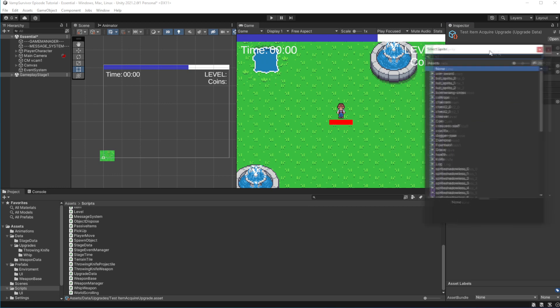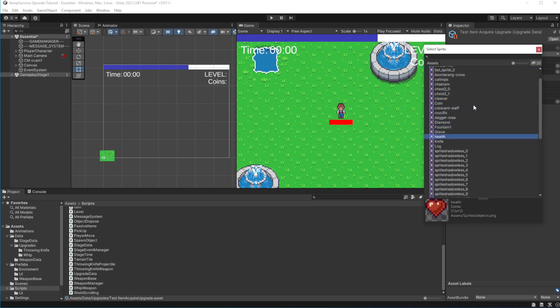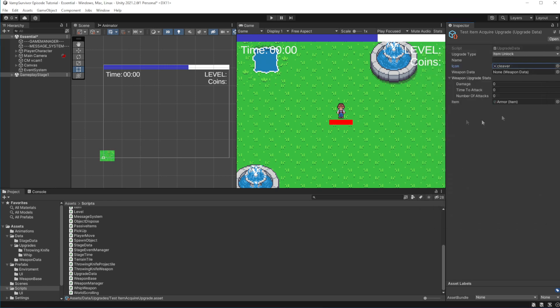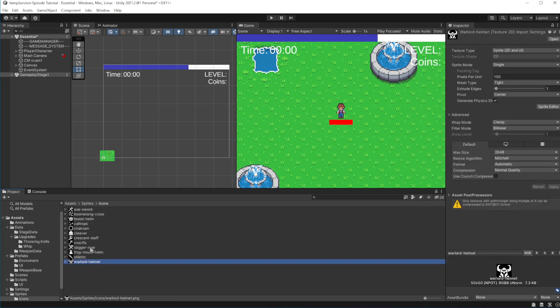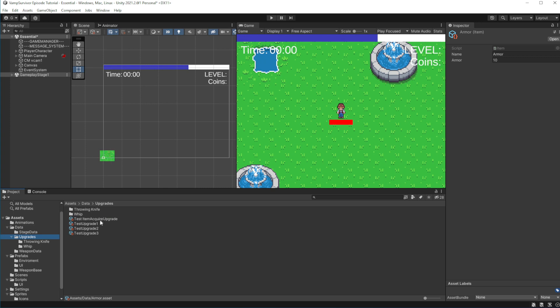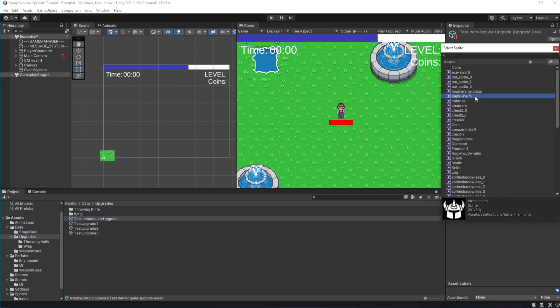Let's use some icon — I don't have any armor icons imported, so let's go get one from the games icon net. Here I got a few more icons.